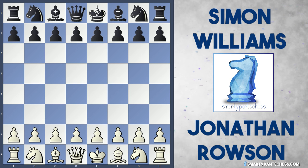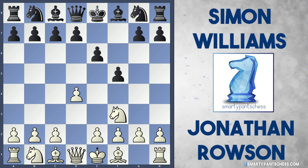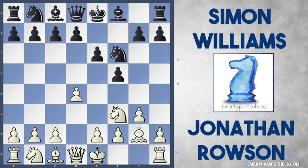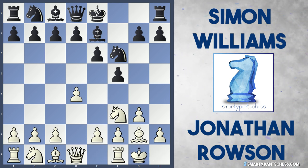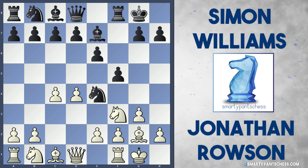So Rowson is White, Simon Williams is Black. Rowson plays D4, Williams plays E6, and White plays Knight to F3. Williams plays F5, getting into a classical Dutch Stonewall. Rowson plays G3, then Knight to F6 from Williams, Bishop G2, and Bishop E7 from Black. Both castle, and Rowson plays C4. Knight to E4 from Williams, getting his knight into the centre — maybe preparing an attack with G5.